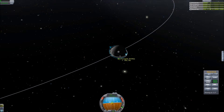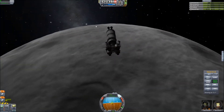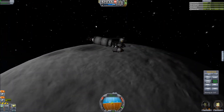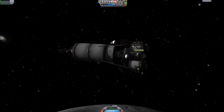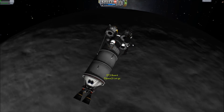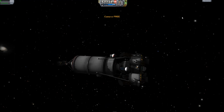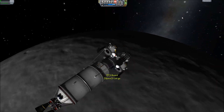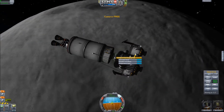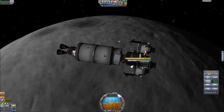We're going retrograde and leaving night time behind. This is a perfect time to do a crew transfer. We have Bill and Bob Kerman for the mission today — two of the most popular pilots in Kerbal Space Program and the Kerbal Space Center. Without further ado, we'll decouple. Now we'll just turn up some RCS.